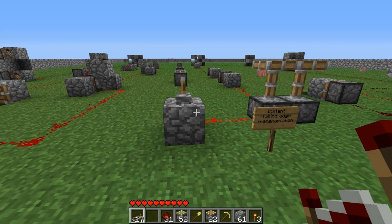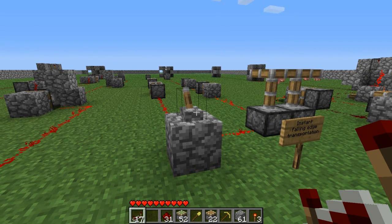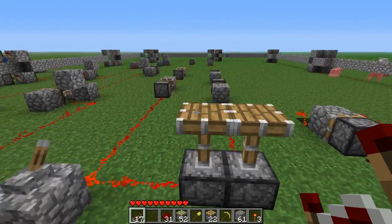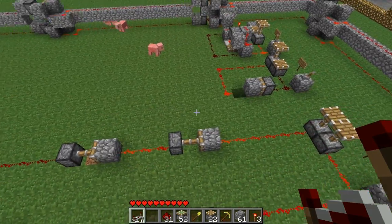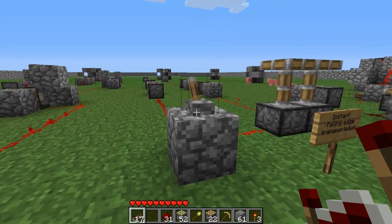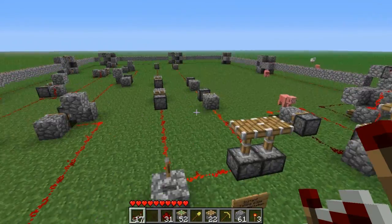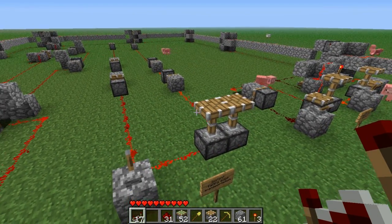What you can see here is the instant falling edge transportation. When I switch this lever, both pistons are instantly deactivated. When I switch it back, this one is instantly activated but the other one is delayed. As you can see, the signal line is made of piston repeaters and they have no delay on the falling edge, which can be very useful for many different redstone creations — for example TNT cannons, computers, and everything where you need instant activation.